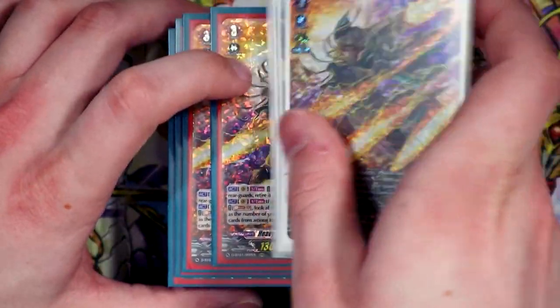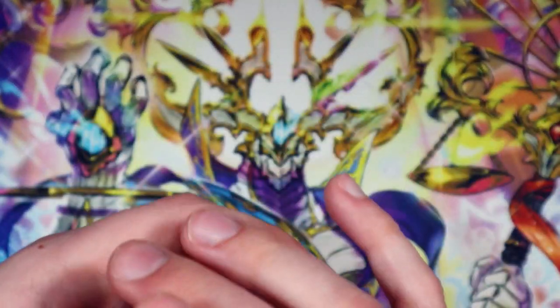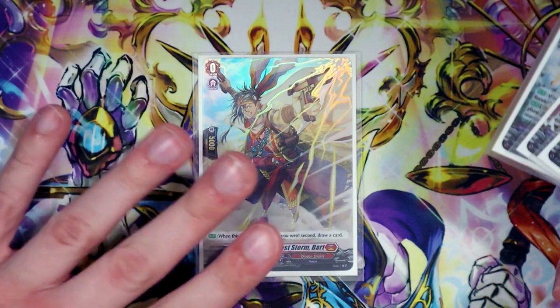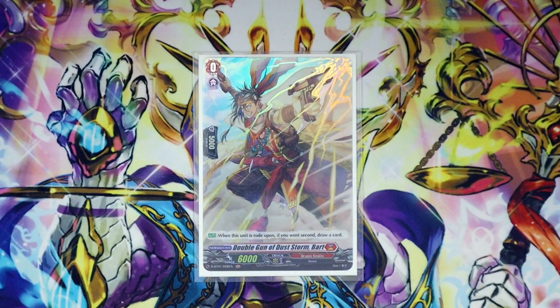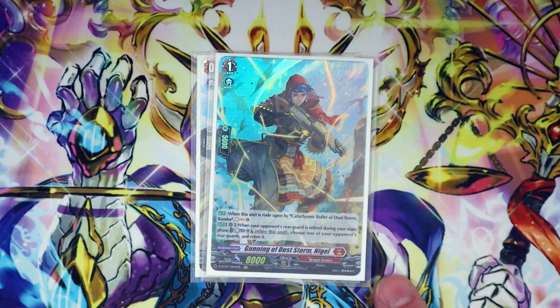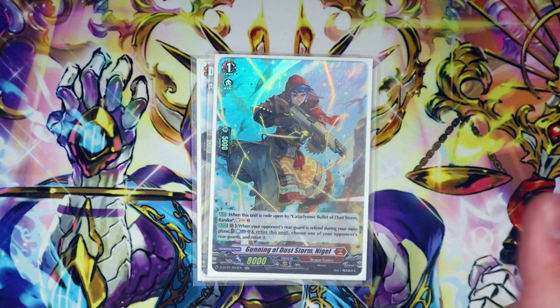This ride deck is pretty much the same for everyone. Your grade zero is gonna be Bart — it doesn't really matter which one it is, but I like Bart just because of the aesthetic. Then we have Nigel — Nigel's skill is when you ride Rander on top of it, you can soul charge it.